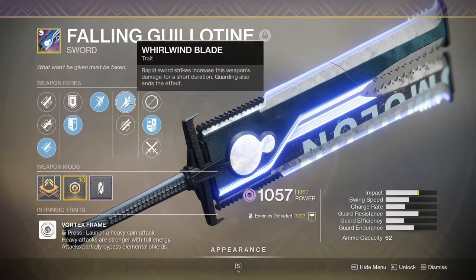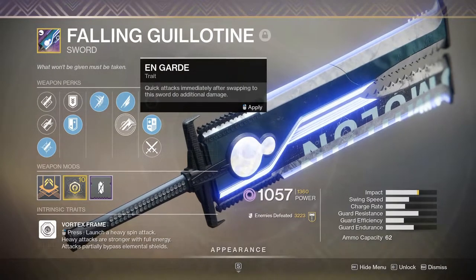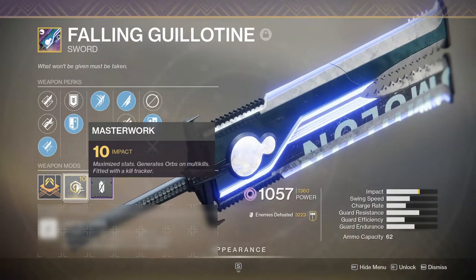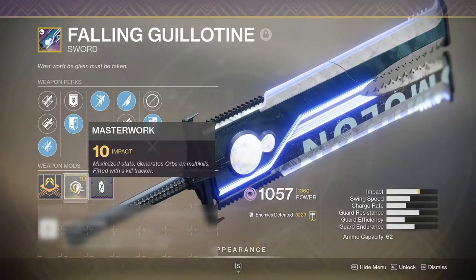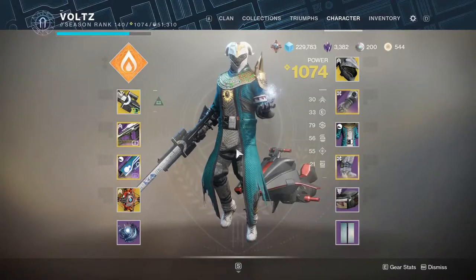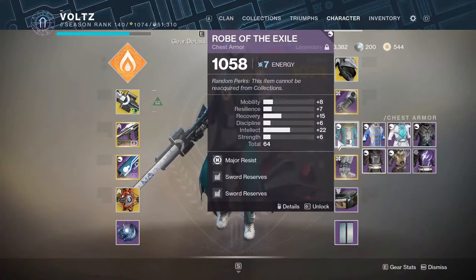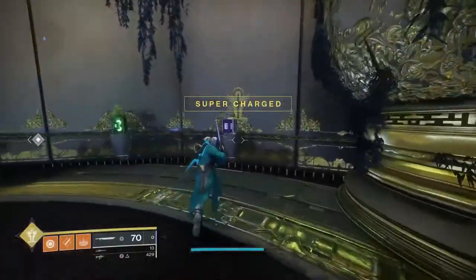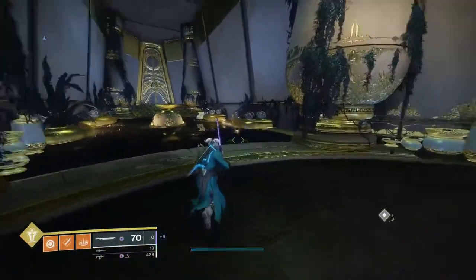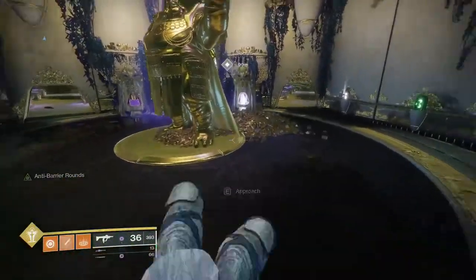That's the god roll for Fallen Guillotine — Whirlwind Blade, or Surrounded if you prefer, or both if you're lucky. Mine came masterworked with Impact, which is great. I use this to kill numerous bosses — it's amazing because it's a legendary sword, so it always leaves a slot open for an exotic. For builds, the first thing I'd recommend is Sword Ammo Reserve mods. I have two on, taking my reserve from 64 up to 70. Keep in mind, every heavy hit only costs energy or forward sword ammo, so always use the heavy hit.